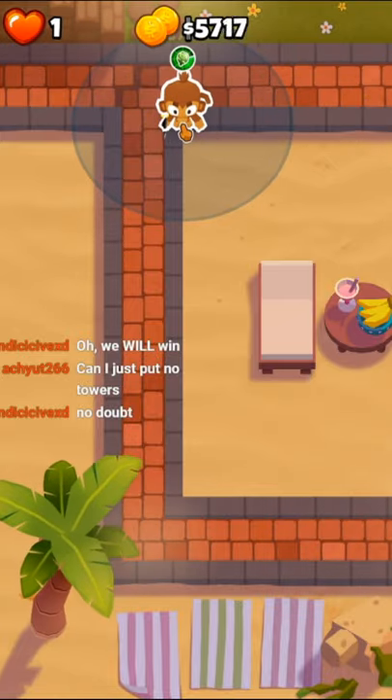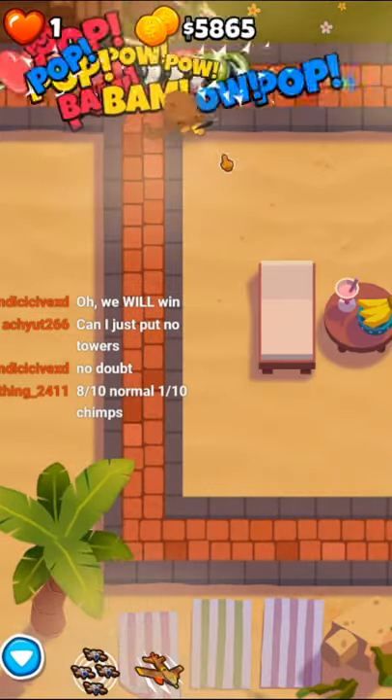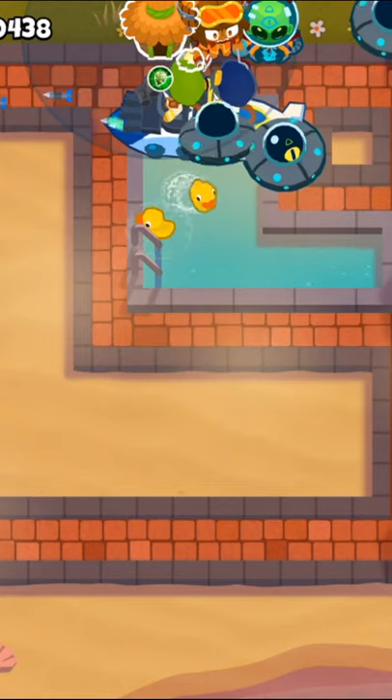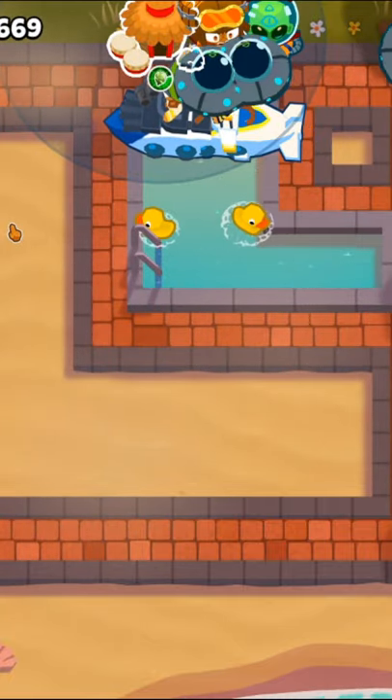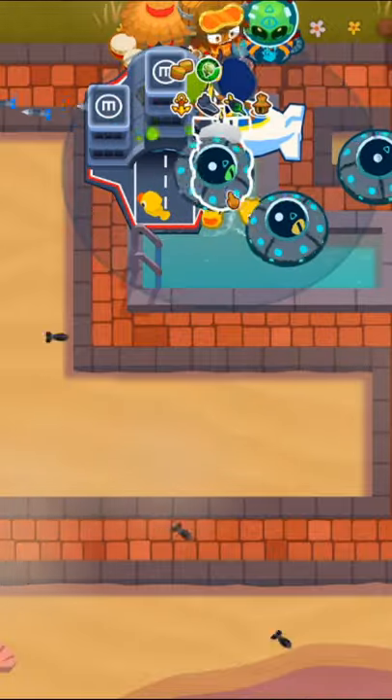Now that our subs are crazy strong, we'll get a 000 dart monkey near the start of the track for some free vision, and then we'll go back to the cool area where we'll get a 200 village for extra attack speed, and then a 520 buccaneer.